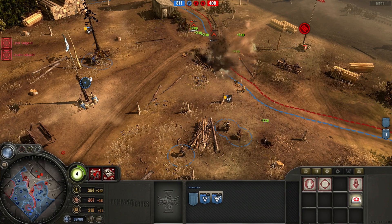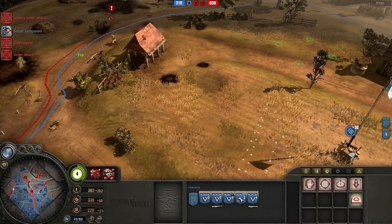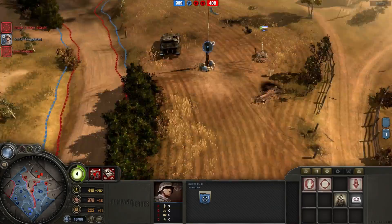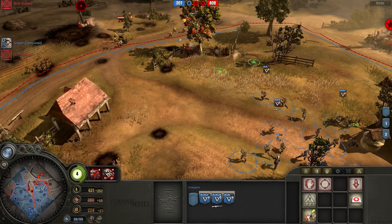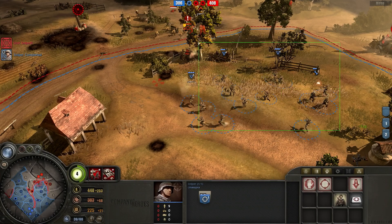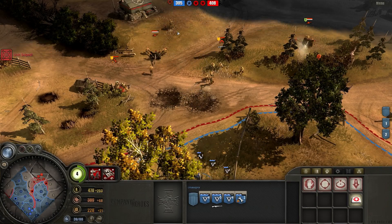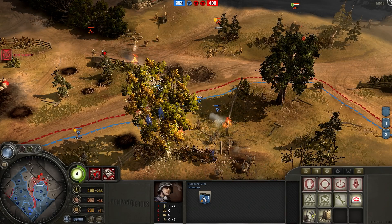A bundle grenade does a lot of damage. You may have noticed that my opponent now has a sniper on the field - he is countering my veterancy with the sniper. He's also sending artillery into my base - this is not good. I've also built a sniper of my own to counter his. I think I built it in response to his sniper. My opponent's sniper was actually out earlier and I just didn't notice. I almost killed it right here, which would have been really nice, but sadly I didn't even though I tried.